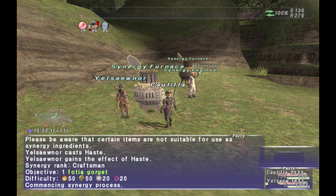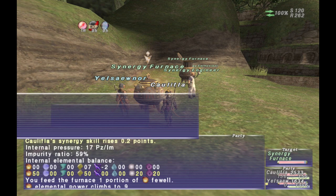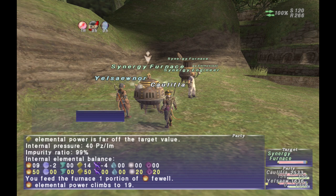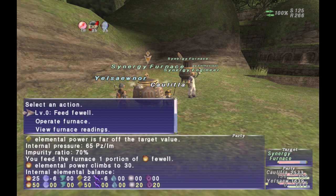There are multiple things you can do to prevent explosions. By hitting 'Thwack,' you have a chance to actually stop an explosion. You should only be thwacking the synergy furnace if there's an imminent explosion about to happen. Every time you thwack, it is going to lower the durability — essentially lower the HP or time you have to complete the synergy. But if you successfully stop the explosion, it'll lower the impurities to zero. However, you have a very low chance of success unless you have high thwacking levels.